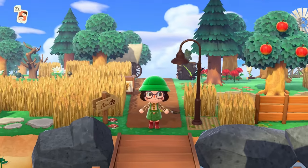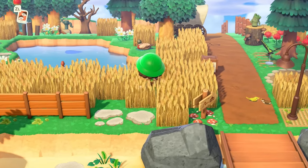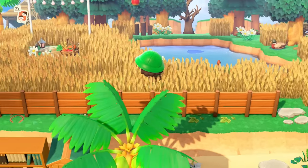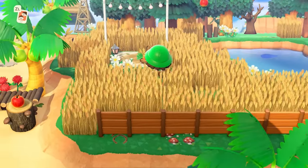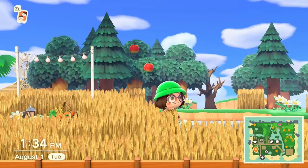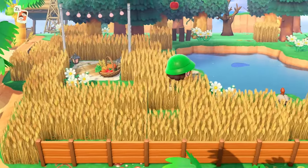Let's start off here and go around this way. This was my very first build on the island — it's just this little wheat field with a little picnic area, a little pond, and a cute little forest in the back. I really like it; it just takes up this little corner area nicely.